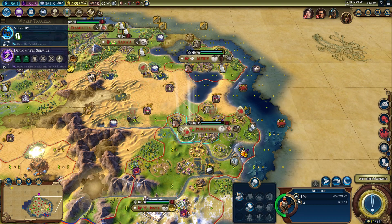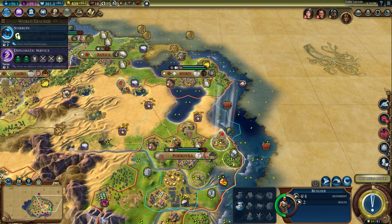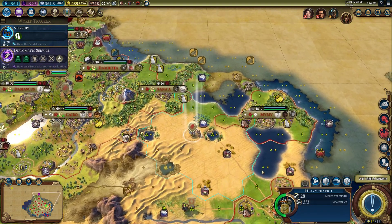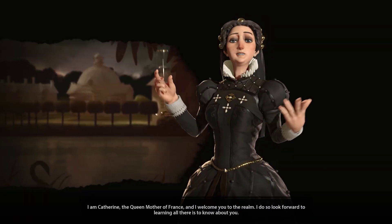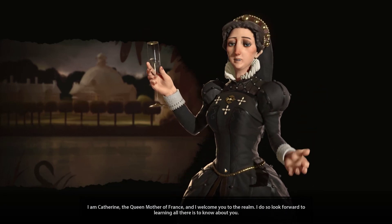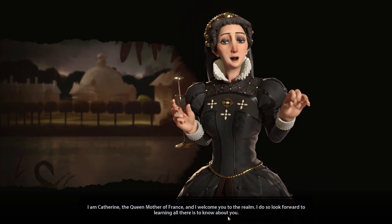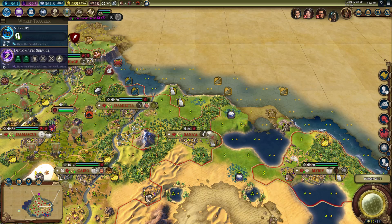Not necessarily anticipating anything interesting, but it could be cool. We're going to chop this and then put a mine there — it's a hill — and put a lumber mill on this one. Hello friends — this map is filled with strong, powerful female leaders, because we've killed most of the male ones.